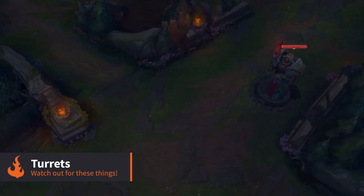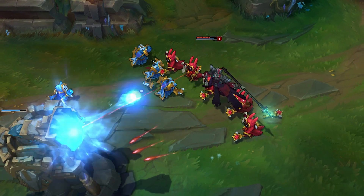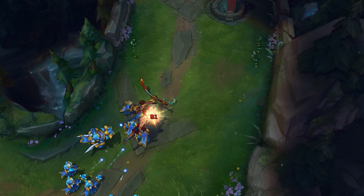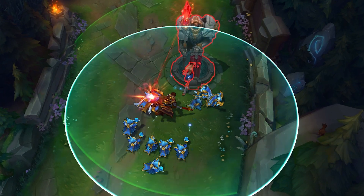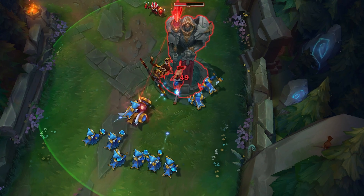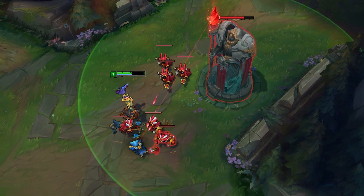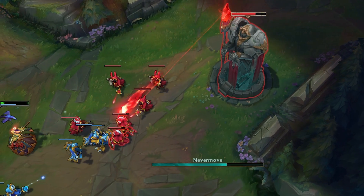Along each of the three lanes are turrets. Those on your side of the map are friendly, but you will need to destroy your enemy's turrets to reach their base. The turrets are very powerful and will destroy even a strong champion in seconds. To take them down, you will need to play smart. The best way to do this is to allow your minions to engage the turret first. While there are minions in range of the turret, it will focus on them before targeting you. Let your minions absorb the turret's attacks while you do what you can to damage its health. But be sure to move away before your last minion dies, because if you're still in range of the turret, it will start to attack you.